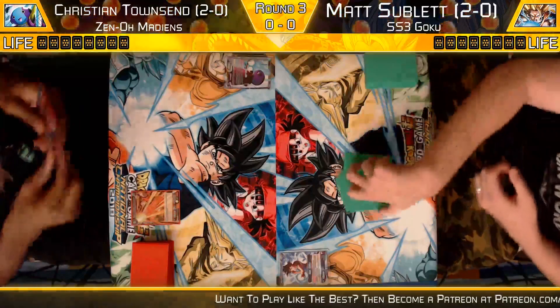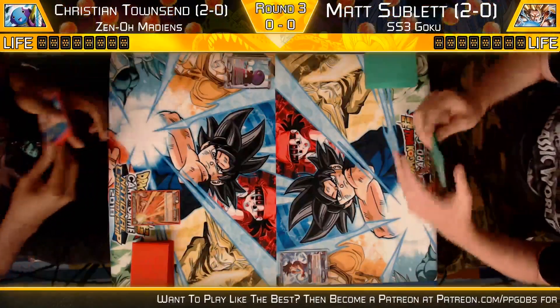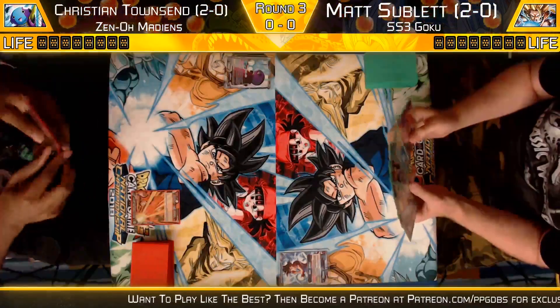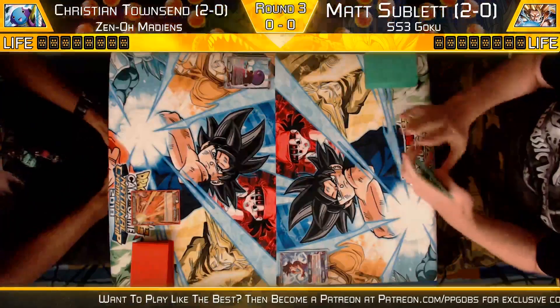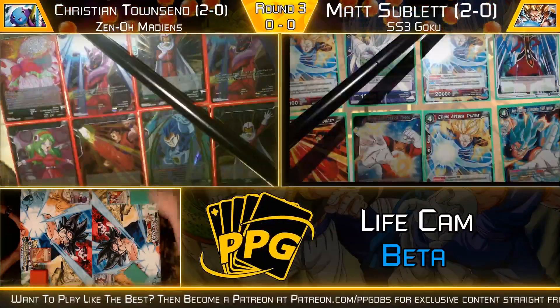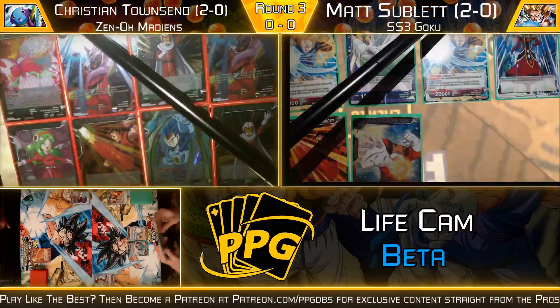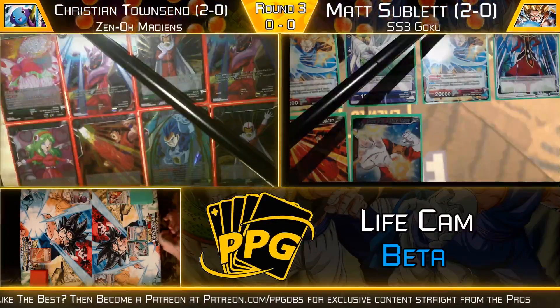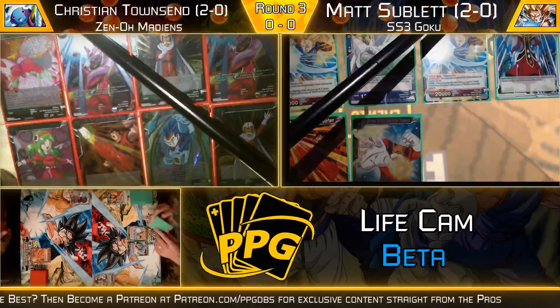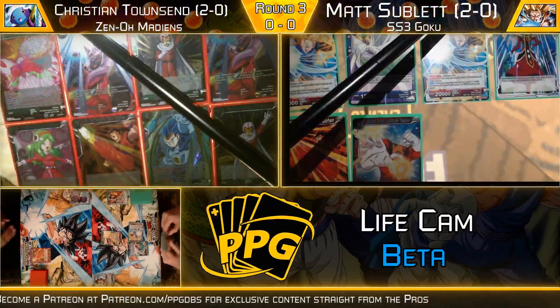We have Christian Townsend on the left playing Zeno Maidens — such a cool deck. On the right, we have Matt Sublett playing SS3 Goku. We're going to go to our life cam here, our new fancy little thing, to check out these players' lives and see what's in the life. Matt's life looks like he's playing Blue Red — SS3 Goku, a very cool, very mid-range type deck. Probably the best mid-range deck in the format.